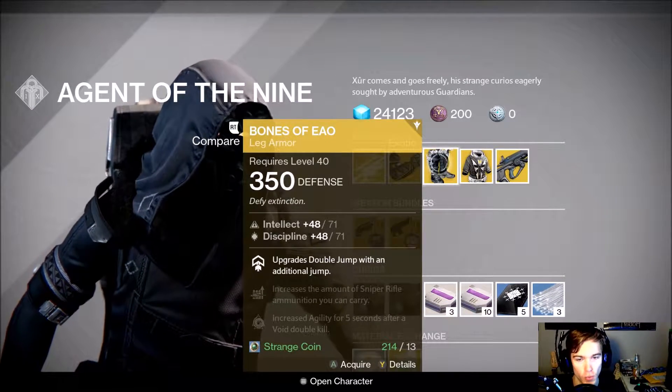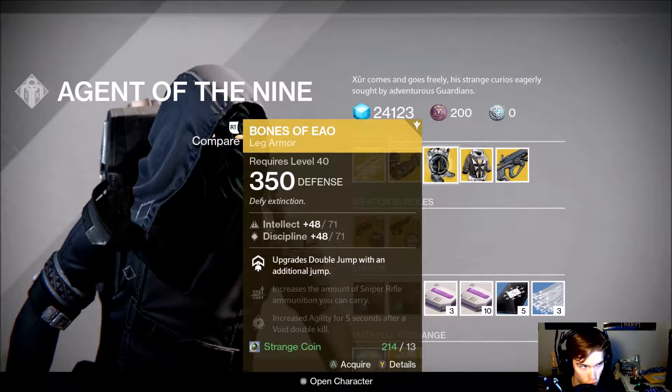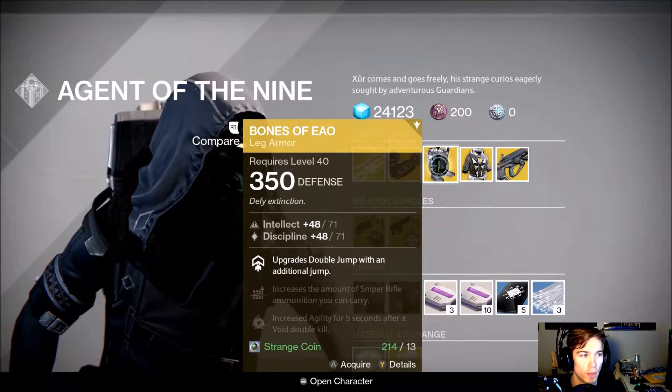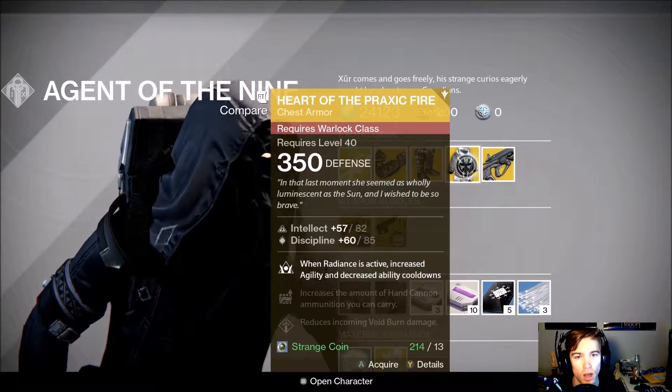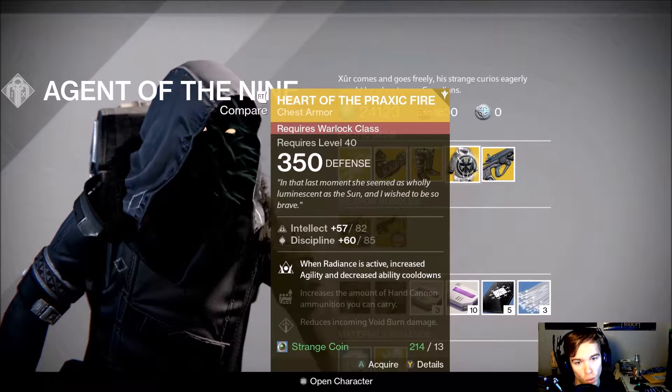For Hunters, he is selling the Bones of Eao — however you say it — which upgrades double jump with an additional jump. I actually really like these and use them occasionally.